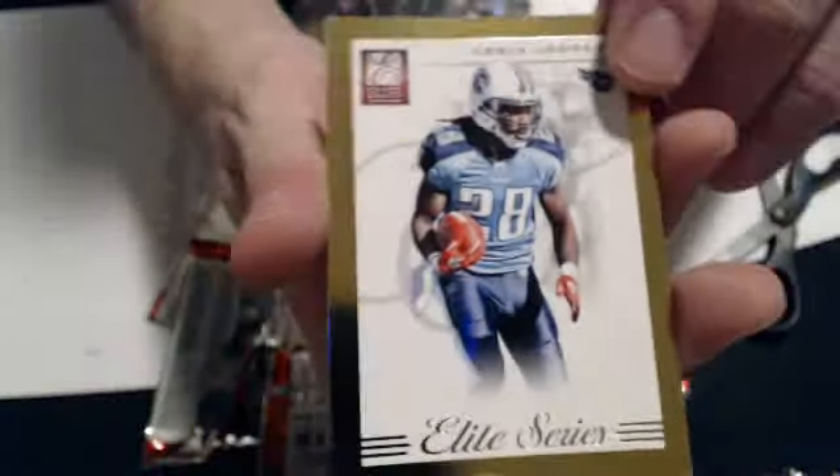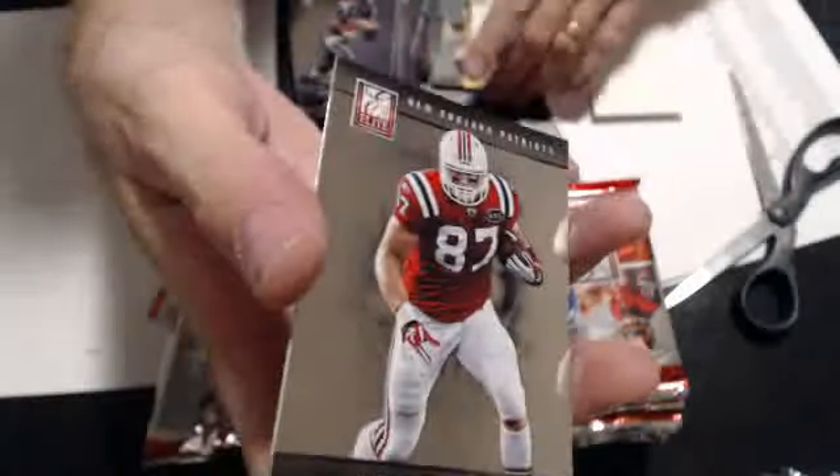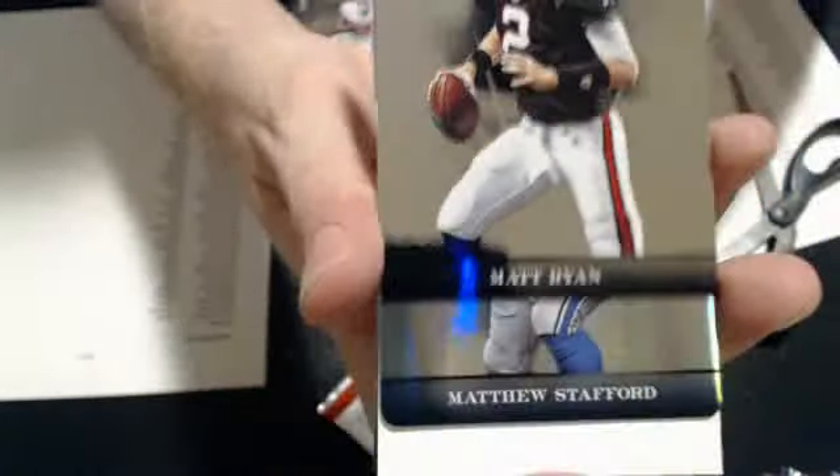We have a Chris Johnson Elite Series gold border, 16 of 149. Couple base. We have a Stafford die-cut, this one is 90 of 91, for Detroit. Nice pull. Couple base.